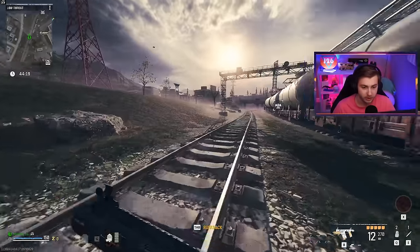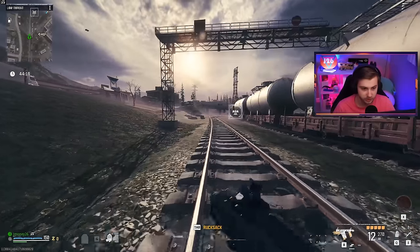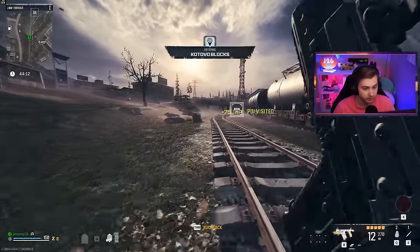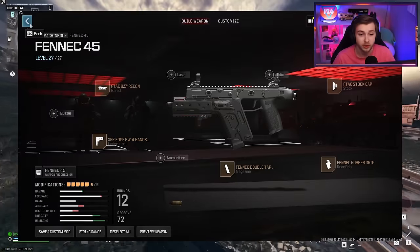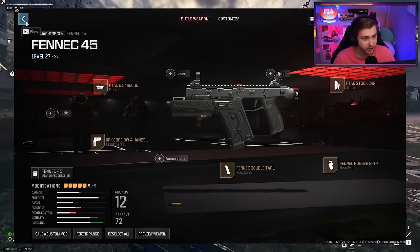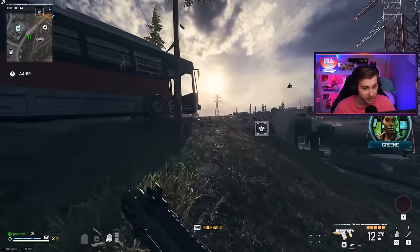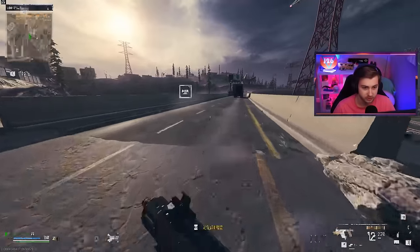A good way to test this is on this Hellhound right here. Let's see if we can outrun him. Right now I'm using the Fennec. Here is my build for the Fennec — if you want to copy this speed build, because it's definitely not built for damage, I'll tell you that. And so far he hasn't been able to touch us. We're dusting him.